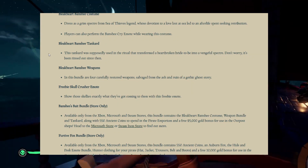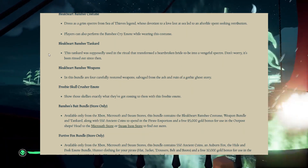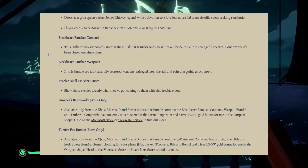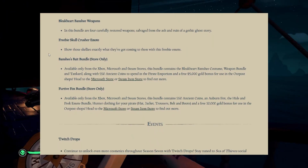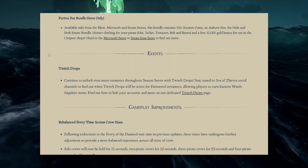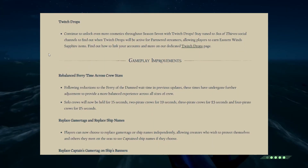They also have the tankard, which wasn't covered yesterday, and it does look really, really cool. There's also the freebie Skullcrusher emote, which is free, so you may as well go and pick it up to get into that Halloween spirit. They've obviously got Twitch drops running throughout the whole month as per normal, but then here's where it gets really interesting.